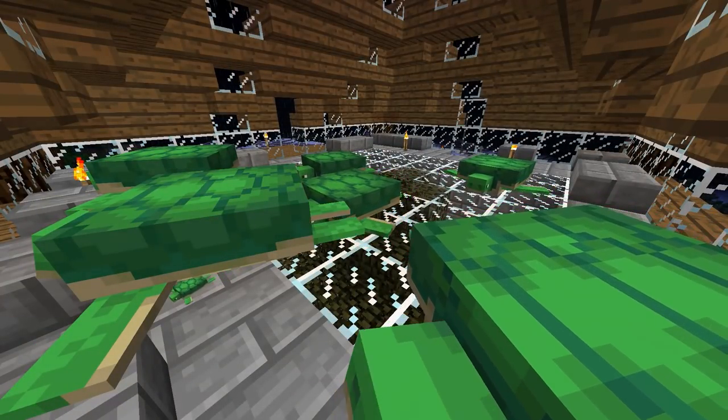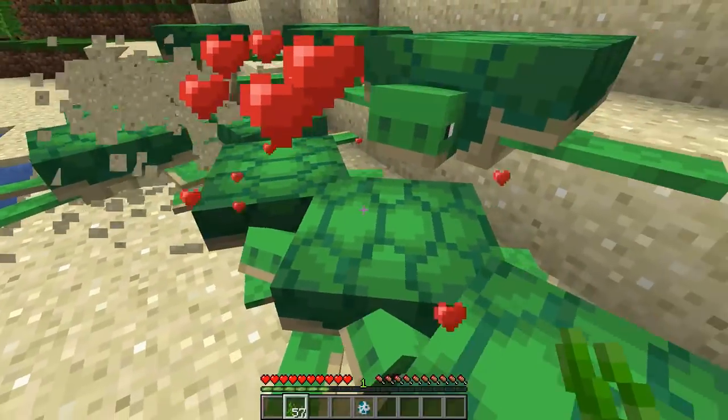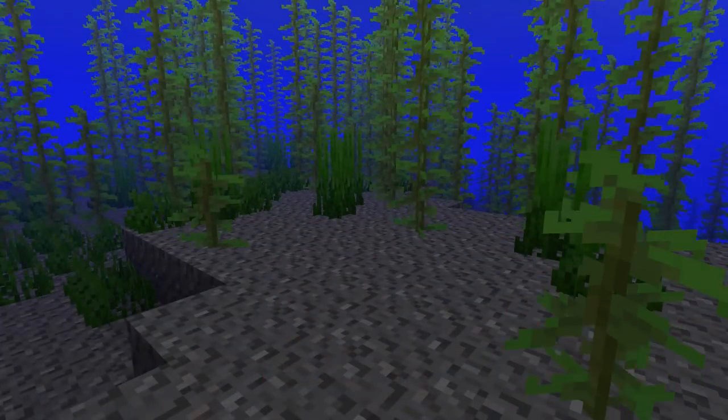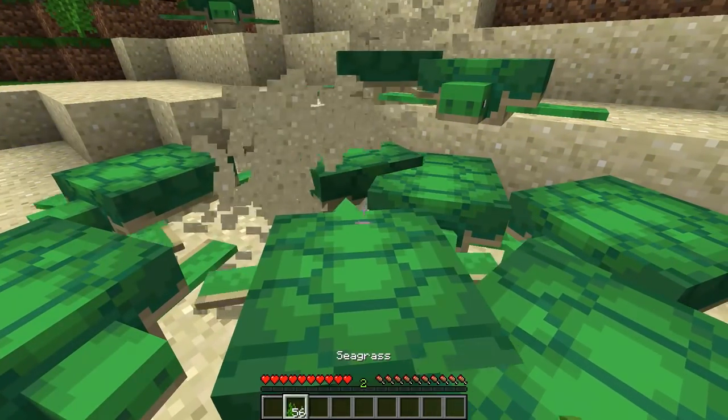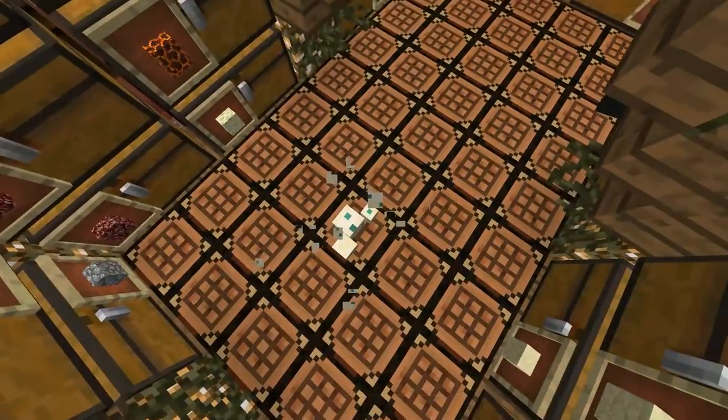The other new mob are turtles, they spawn on warm beaches. They can be bred by using seagrass which they drop when killed and which also generates in the oceans. They can lay eggs on sand blocks. The eggs have stages of growth and can also be trampled.